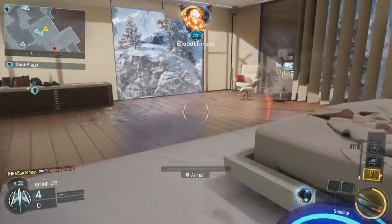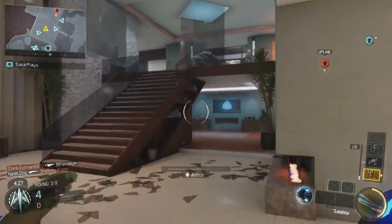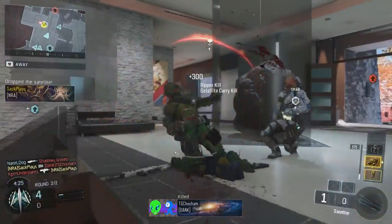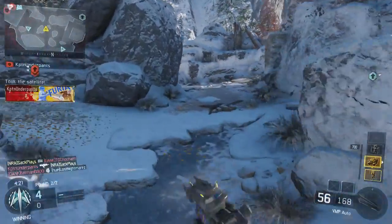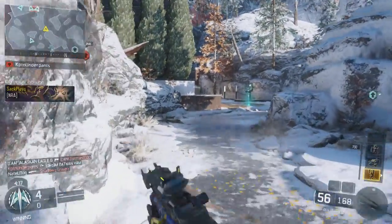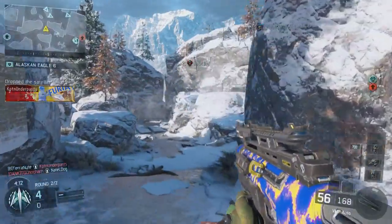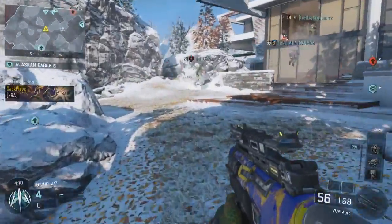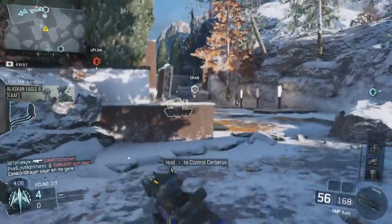You just hold the ball with the Ripper and boom — you guys saw that I got to my streaks. I couldn't get my GI unit right there, but whatever, it's not a big deal. I run Guardian, Cerberus, and GI unit.